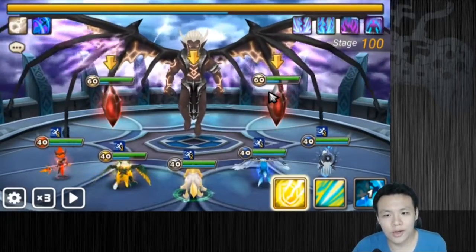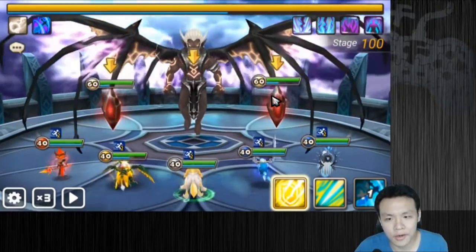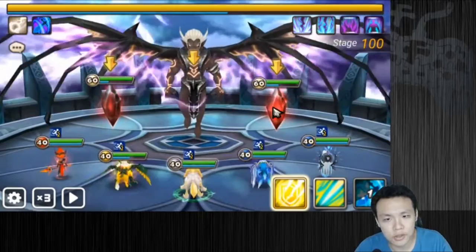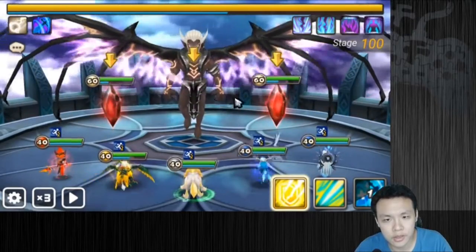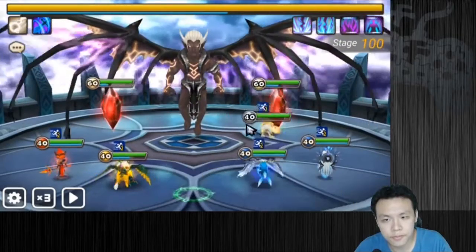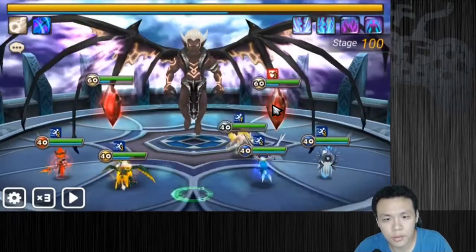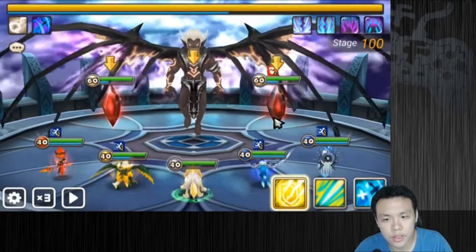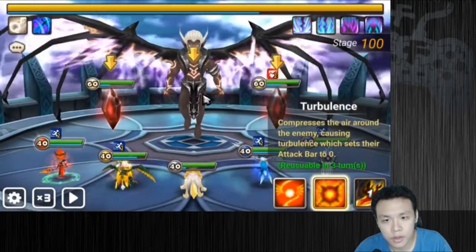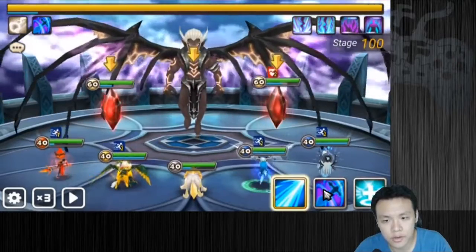If you want to avoid that, make sure you have a DPSer to take down this boss. This boss is neutral element, so any DPSer will work against him as long as he can survive his AOE and stuff. I'm going to armor break this tower — we always start the fight by killing this tower — and reset the attack bar of the boss so he doesn't get a turn.